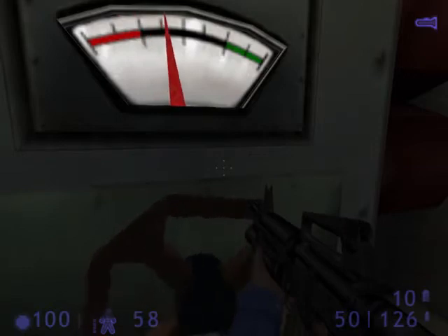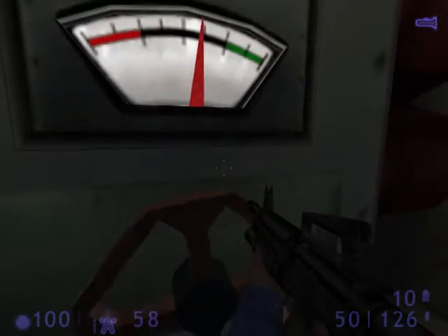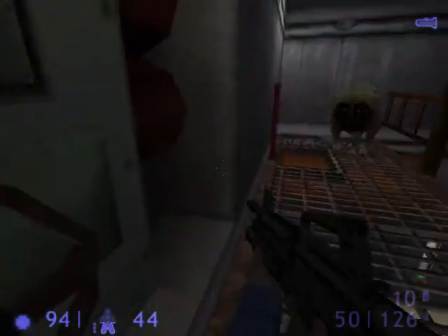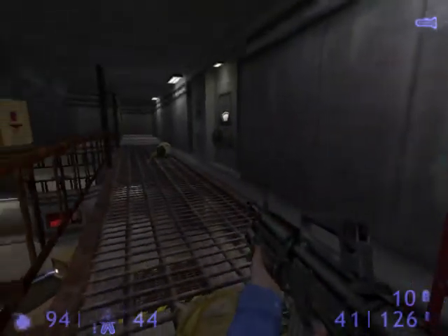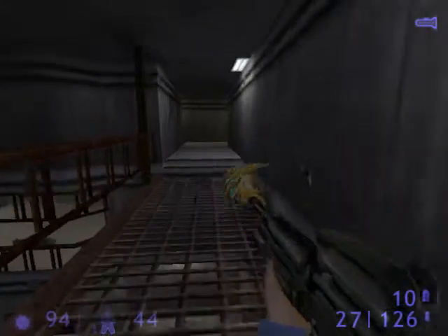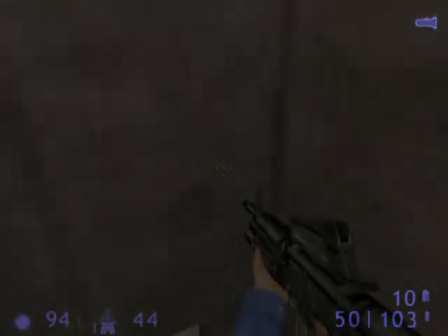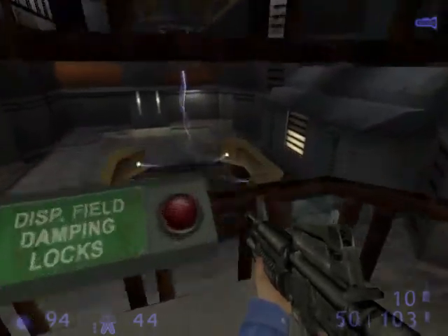This is good. Now keep turning the crank until the pressure level reaches full. The main capacitors are charging. When the main charge meter reaches full, I'll need you to open the displacement field from the control room.